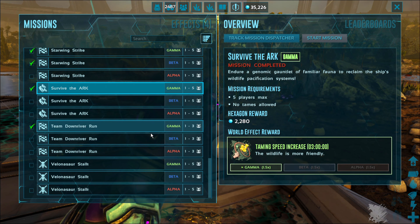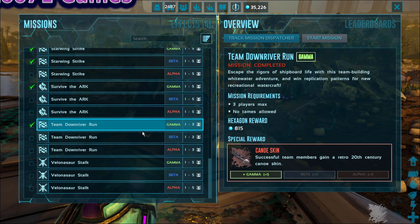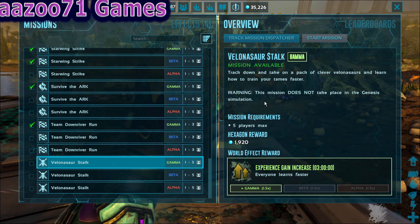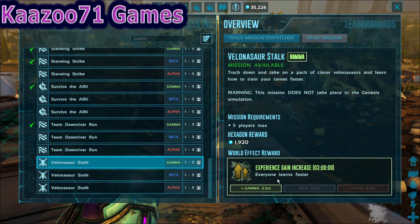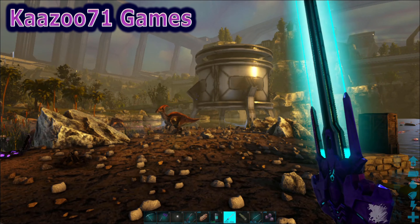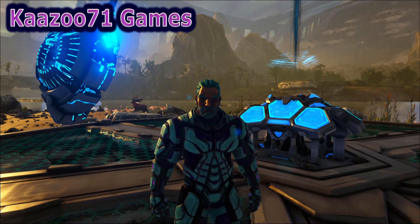Team Down River Run gives you a scan — you need to have at least one other person with you to do this one. The Volanosaur Star Stalk happens in the world and gives you experience gain increase. That's the mission list! If this was helpful, please like and subscribe, and I'll see you next time.